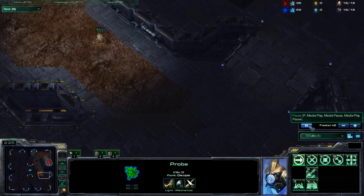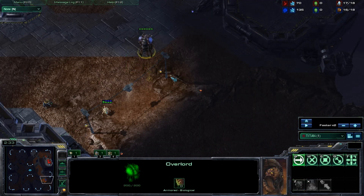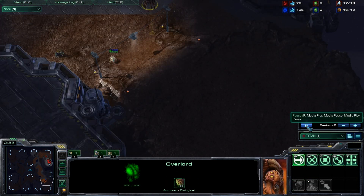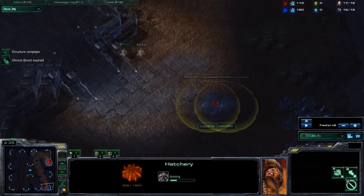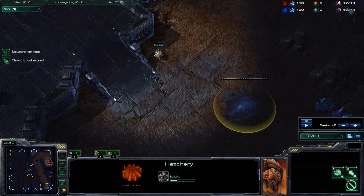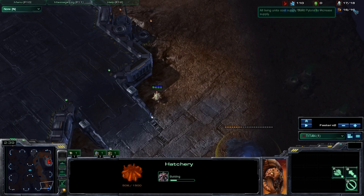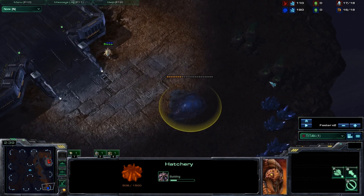We're going to see what Titan actually sees. He walks up with his probe, sees the Overlord coming out — that's pretty obvious that the Zerg is right here. He comes up and sees the hatchery starting. Whenever you see something, look at your own supply, subtract whatever they used to make this hatchery, and that's about what supply they're on right now. Minus one, they're at about 16 supply. If they're going for a hatchery that fast, that means they hatched first, which is pretty risky.